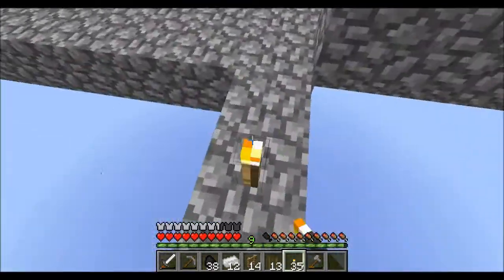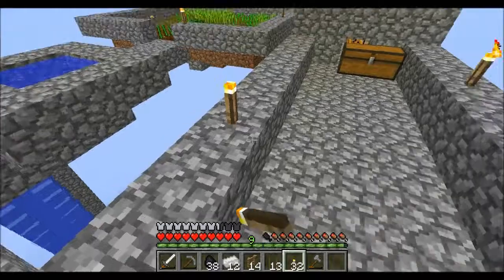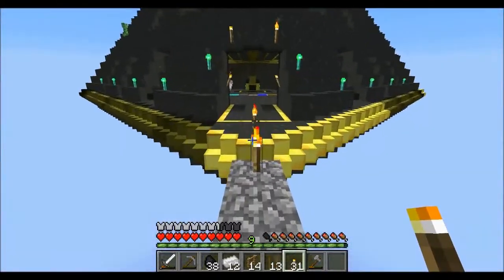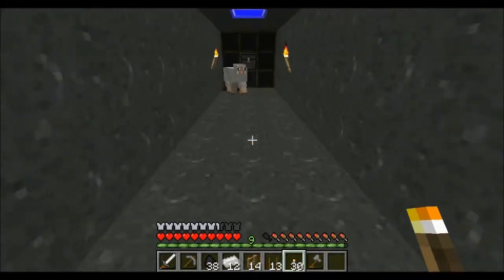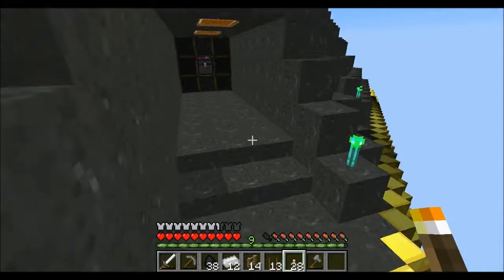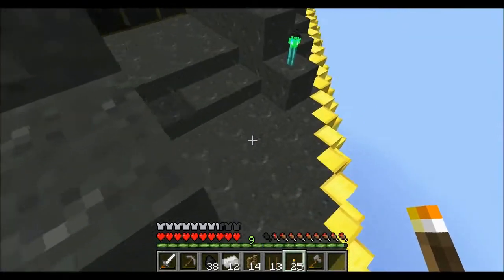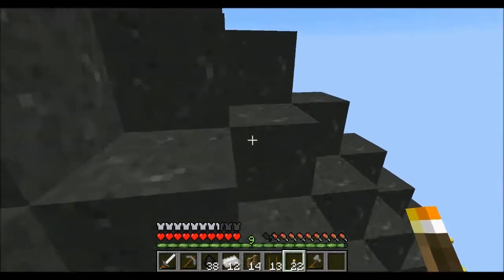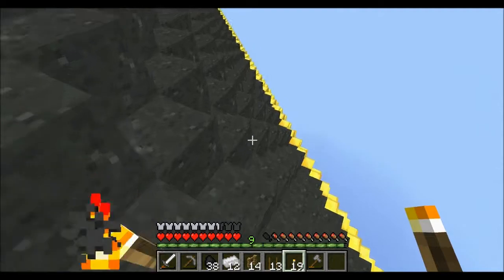They were still spawning when I was building the master corner up here. I'm just gonna place some more torches here, and then I'm gonna place torches in every single chamber that is here. Torch, torch — this should stop them spawning, which is what I want. Because if they're spawning here at night, it would mean, like I said before, decreased efficiency.